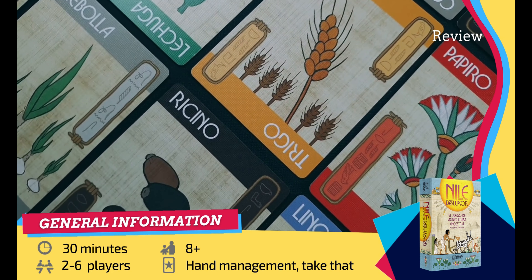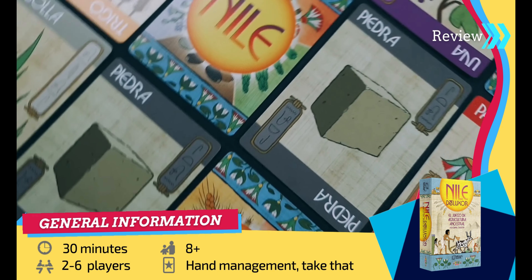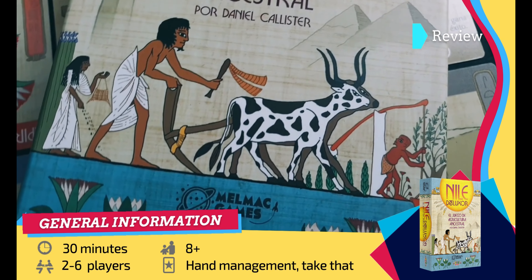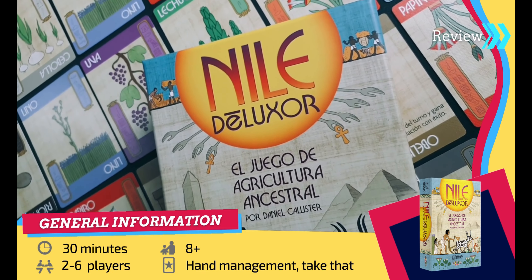Players will be able to plant their fields, harvest or trade their crops, make offerings to the god of the Nihil, or even speculate while they try to avoid the destructive plagues of locusts. This interesting god game is suitable for people over 8 and has a length of about 30 minutes. Let's see what Nihil Deluxer is about!